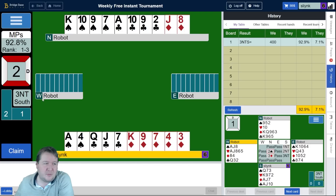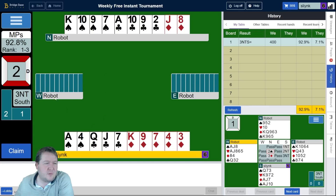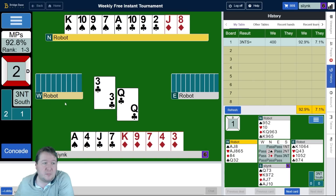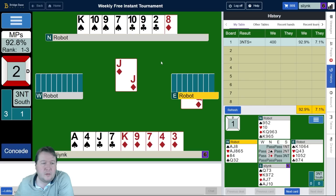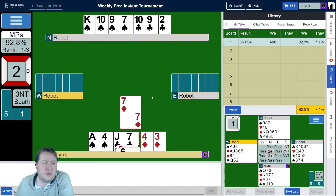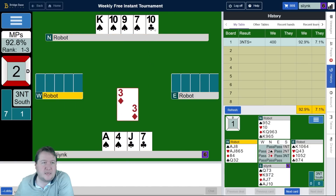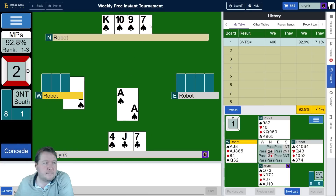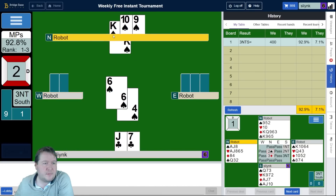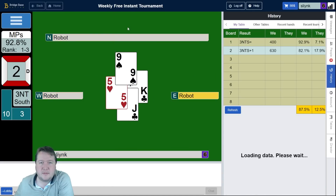Is it more likely west has a doubleton queen or east has three to the queen? I could do something like lead the queen of clubs now — west, if they have the king of clubs, would probably cover. If they cover the king of clubs then I don't think they can have the queen of diamonds. If they don't play it here then I'll just go up with the ace anyway. I'm just going to toss all my clubs away and then just play ace of spades unless I see the king of clubs appear. King of clubs is offside — 82 percent.